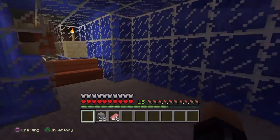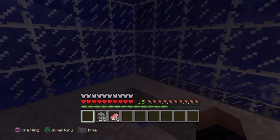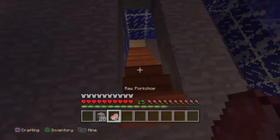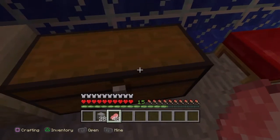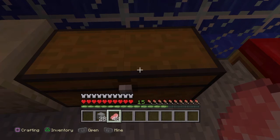This is the item duplication glitch on Minecraft. We need to duplicate some stone and some raw pork chops, so let's go ahead and get to it. The only thing you will need is a chest — you put the items in there and it duplicates them.